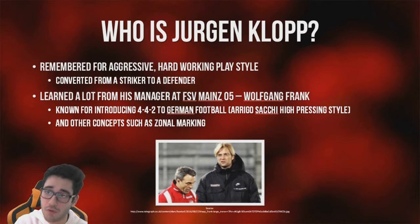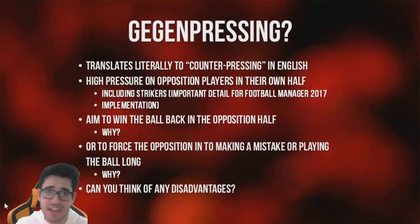Wolfgang Frank has sadly passed away, but he's well known for being one of the first managers in German football to introduce the 4-4-2 high-pressing style — an Arrigo Sacchi-like high-pressing game. This was particularly significant given that playing with a sweeper was quite popular back then, and football was very different. He also introduced other concepts into German football, such as Zonal Marking.